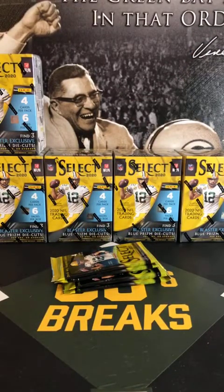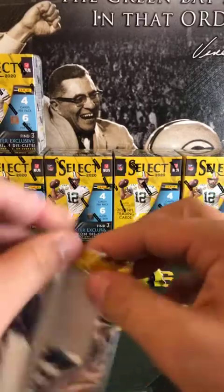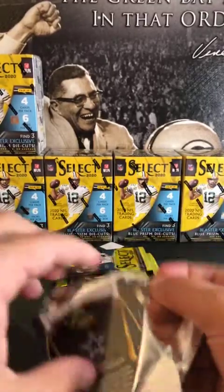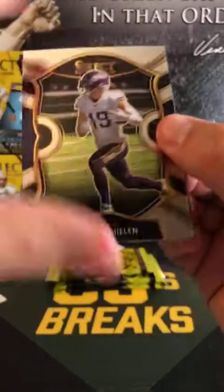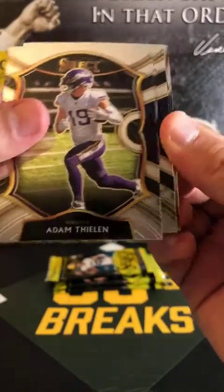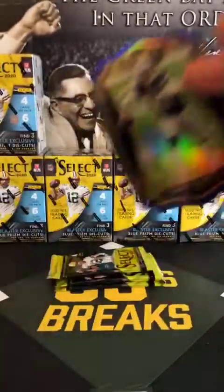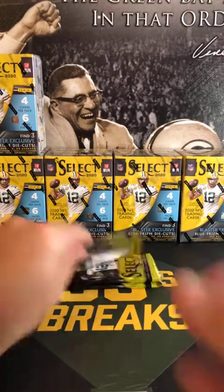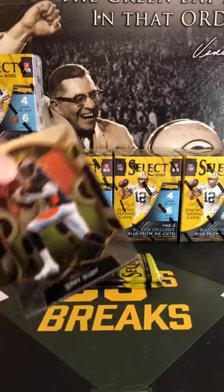And OBJ got hurt. Did he actually break his ribs? That hurt his value for tonight — a lot of the break spots went for less than normal because a lot of people had bad games today. Thielen, Van Jefferson, Dak, and Trevon Diggs. Most of the rookie quarterbacks struggled — Tua, Burrow looked awful.